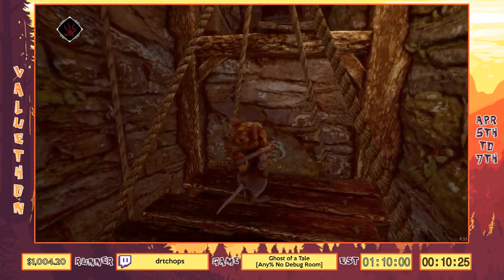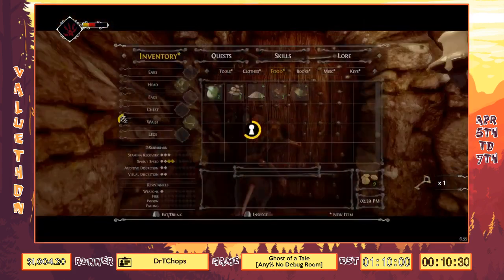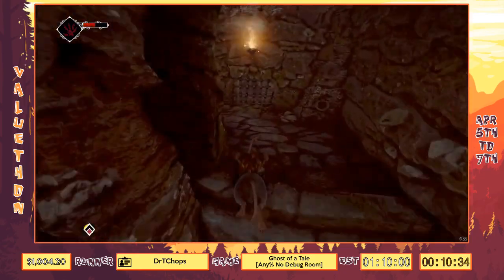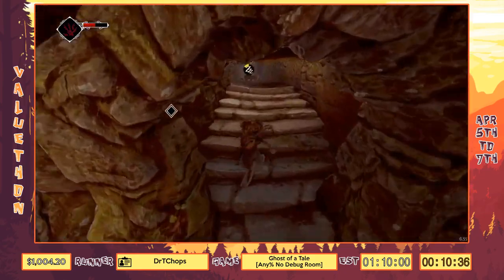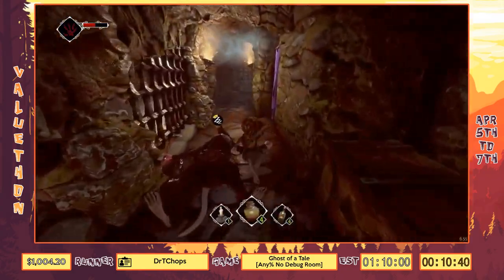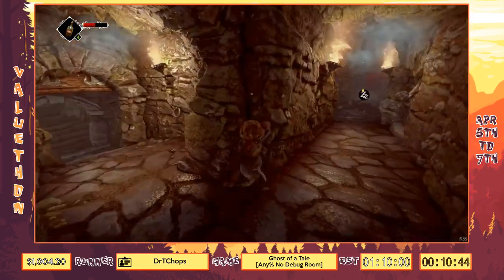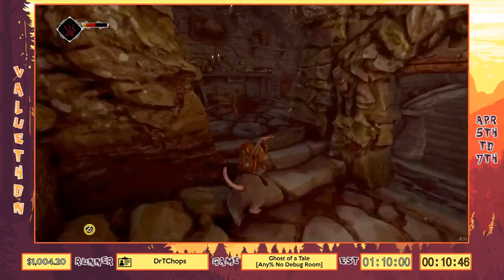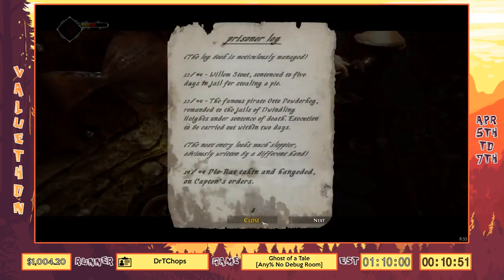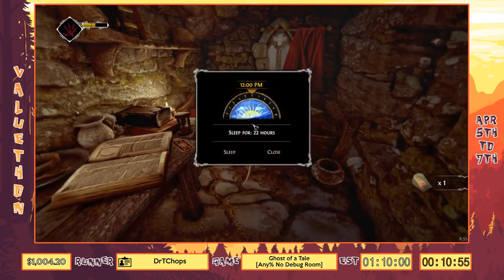Only like two or three characters have schedules, but we need to deal with one character's schedule and make sure it's a very specific time. We want one character to be in one place so we can talk to him once, and then be in his other place when we talk to him a second time. Also, picking up this map is the hardest thing in the entire universe.